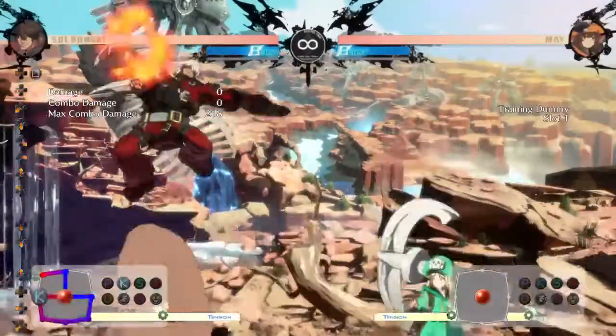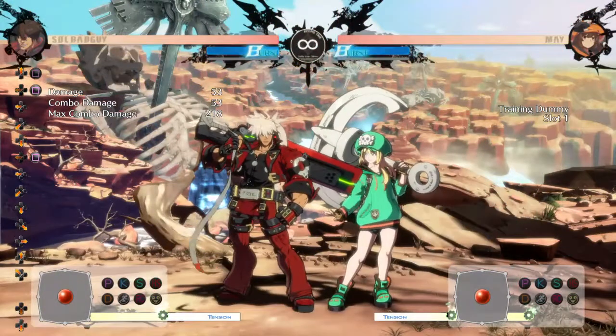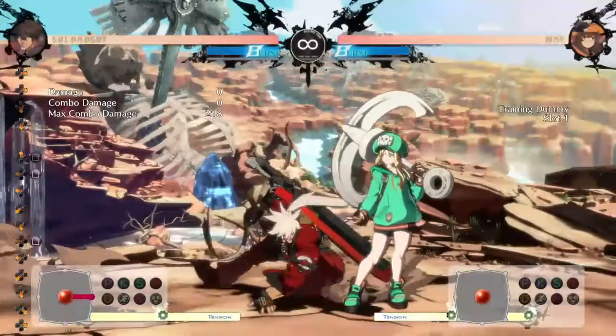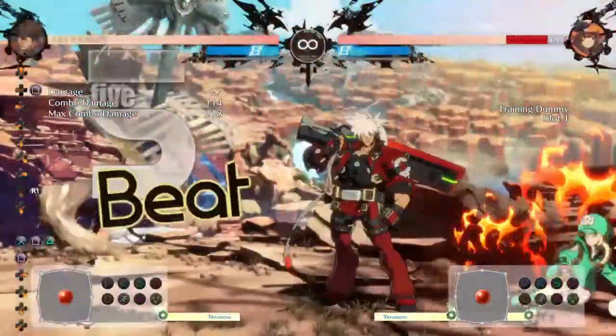Bandon Bringer is a combo move — only pretty good for combo enders. It does give you some good knockdowns, so you get extra extended pressure, like this. Easy extended pressure.